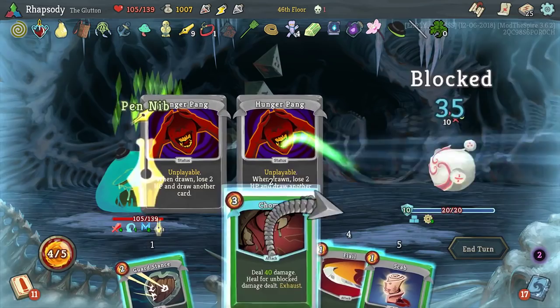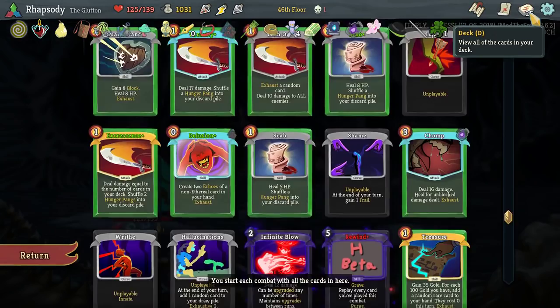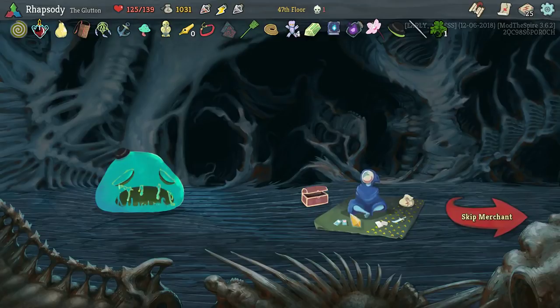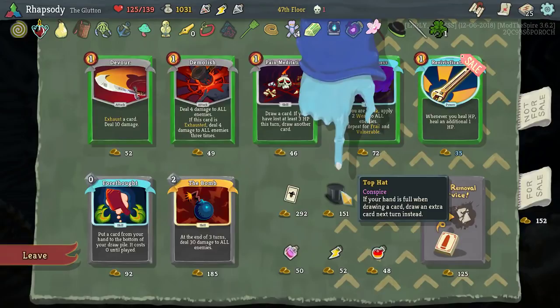Yes, I could have played a heal there — no, it doesn't matter at this point when things are this not close because we have this ridiculous build going for us right now. There's such a thing as min-maxing to a degree that is no longer necessary and becomes incredibly tedious. I can't Chaos. Top hat — if your hand is full when drawing a card, draw an extra card next turn instead — that's actually quite relevant for us.